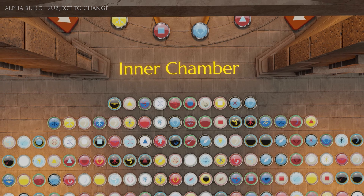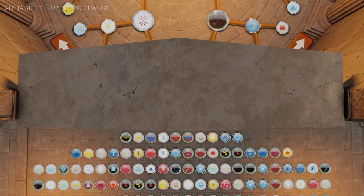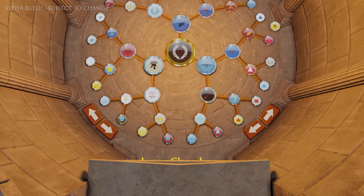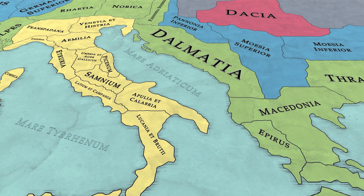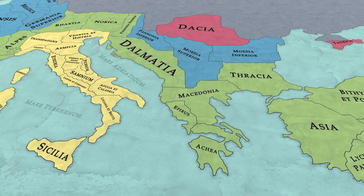If you're fortunate enough to reach it, the inner chamber of the senate is the powerhouse of the Roman empire and holds the greatest rewards for those within it. The cost to seat oneself within the inner chamber rises on a daily basis. A senator at the apex of the inner chamber within the senate can shape the game world of Romans: Age of Caesar for months to come.